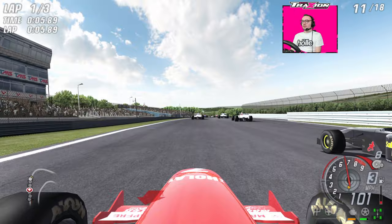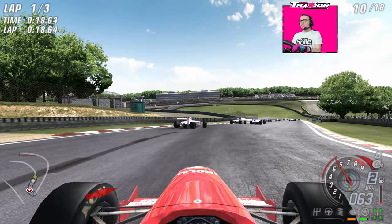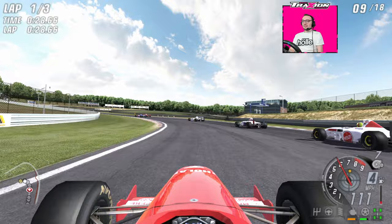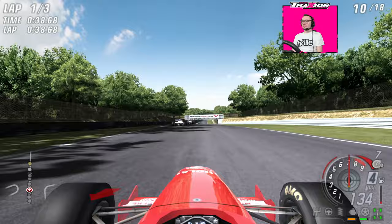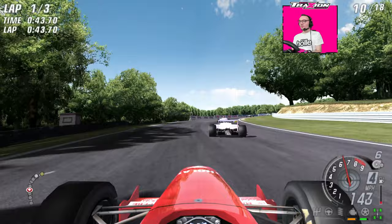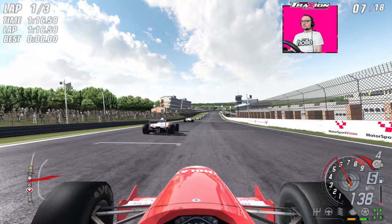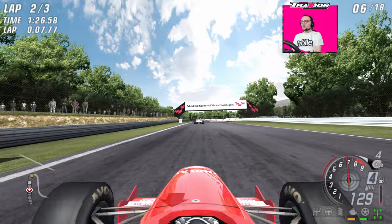Got the BAR Formula Palmer Audi in front of us. Eight boosts means roughly two or three per lap. Going for the cockpit view. Using the boost now — the sound! It definitely lets you know when you're on boost. Some nice moves through the field — up into P6 with a boost. This is quite an intense race, actually. I'm enjoying this one.